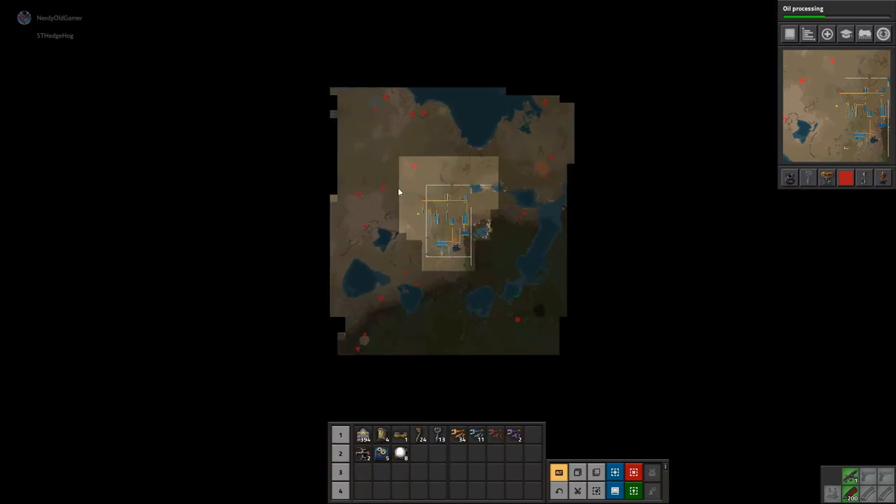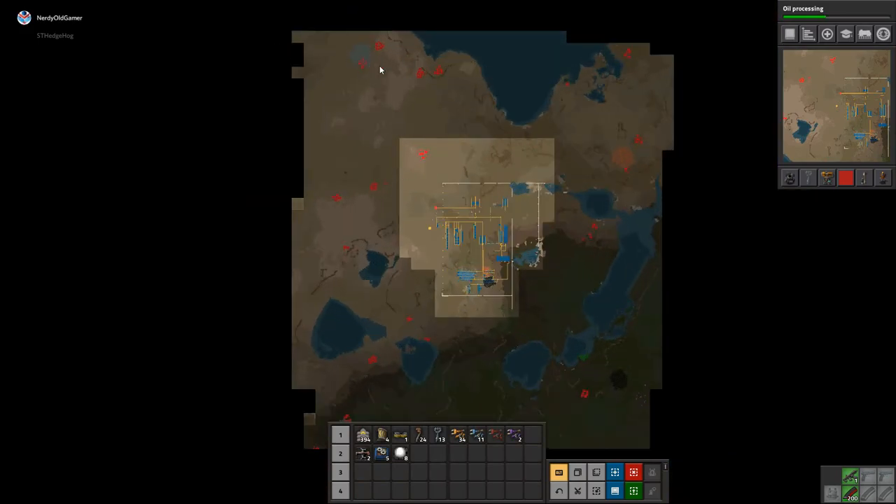18 million iron ore up top — that's not too far away. There are a few biters around. And there's going to be copper to the north-west. There's quite a lot of crude oil down there too, and it's not too far away, so that's pretty good.